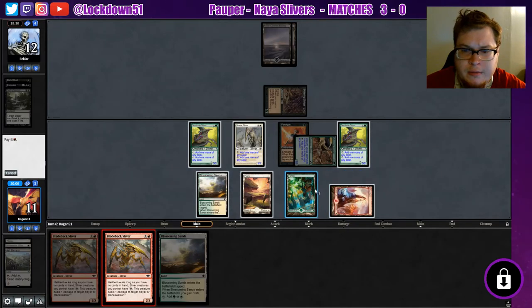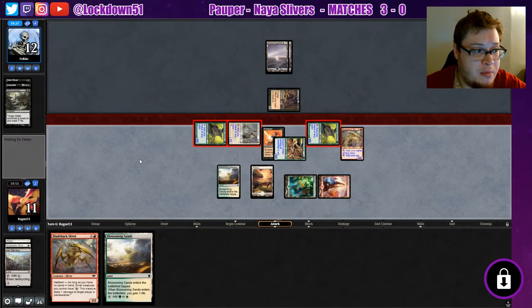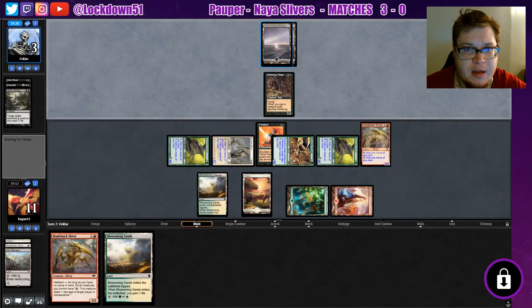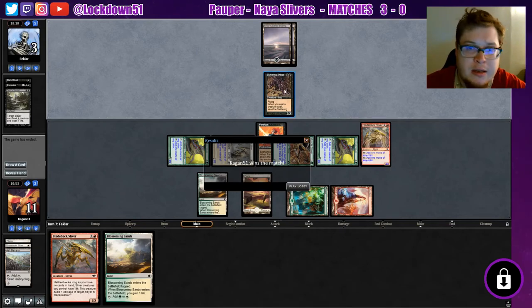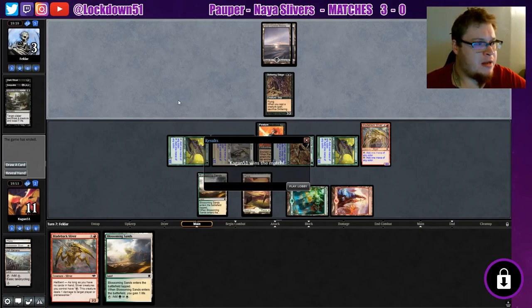We'll put this out and just add to the board. Still swinging in for nine — we're still racing, still beating them by a ton. Looks like he's all out of removal. He's stuck on mana so it looks like we'll get this win. They do concede. Skittering Scourge is not a scary creature at all — we can race that all day. Not afraid of mono black control, never have been. Good game! Leave a like if you're enjoying Naya Slivers. I'm considering taking this into a league next week, so if you want to see that, leave a like, leave a comment, and subscribe. We'll see you in the next video.